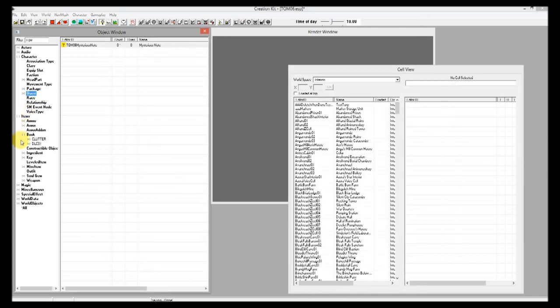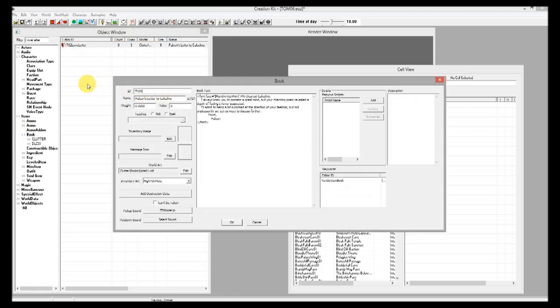To make our note, go to the items tree and the book subtree. I'm just going to grab one of the existing letters — there's a letter called 'love letter'. I'll open it up and change the ID to TQM06MysteriousNoteNote. The reason I'm adding 'note' again is that TQM06MysteriousNote is already the ID for our quest, so adding 'note' at the end prevents a warning saying that ID already exists. Give it the name 'MysteriousNote' — this is the name that will show up in the player's inventory. I'll erase all the text but leave the font face as the handwritten font so it looks pretty good.